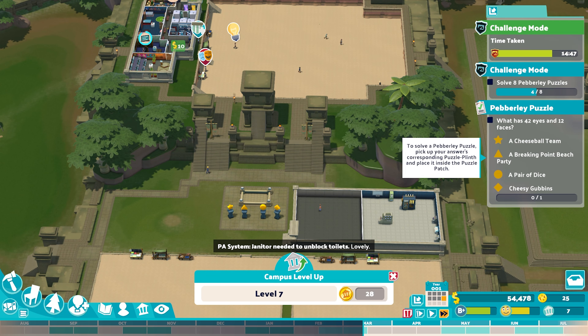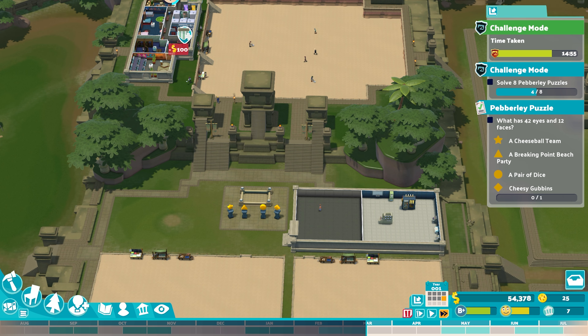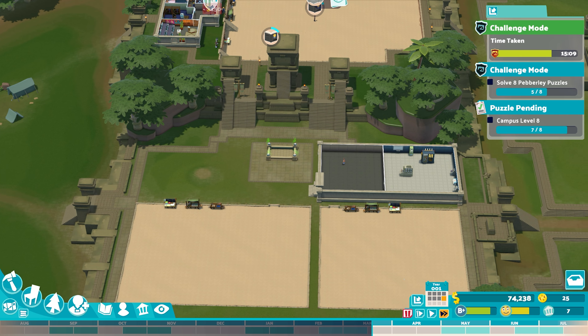We are now on four of eight. What has 42 eyes and 12 faces? A cheese ball team, a breaking point beach party, a pair of dice, or Cheesy Gubbins? That's the only answer you probably couldn't apply to Cheesy Gubbins — but yes, it's a pair of dice.